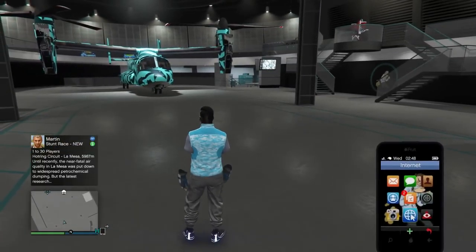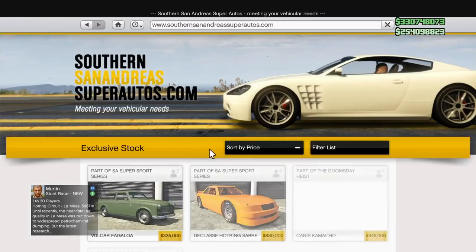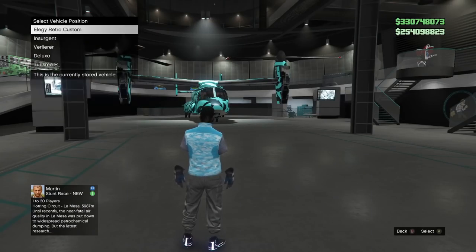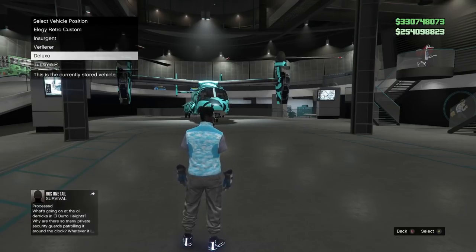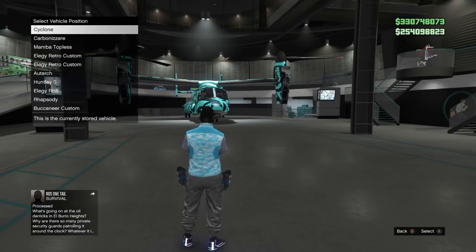It works for PS4 and Xbox One. I'm going to go over exactly what you need to do and what you need to have. First of all, shout out to the founders King Alex and Evil Branch. What you're going to need for this glitch is a facility. You need a retro custom or whatever Benny's vehicle you're duping in your facility — you only need one in the facility. You do not need custom plates for this. You get fresh plates every single time. You don't have to worry about dirty dupes whatsoever.